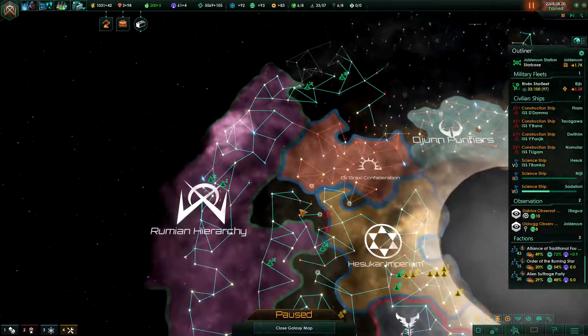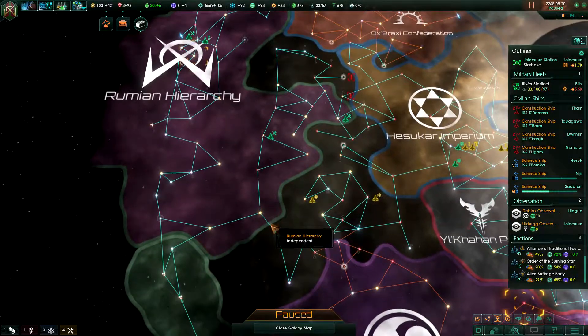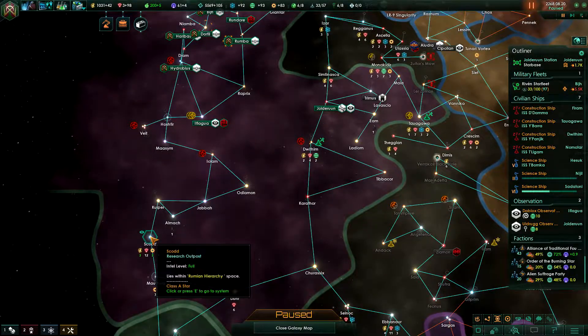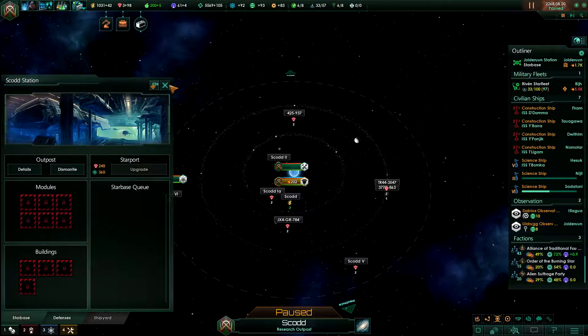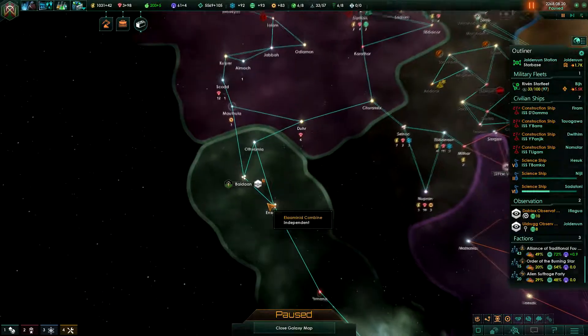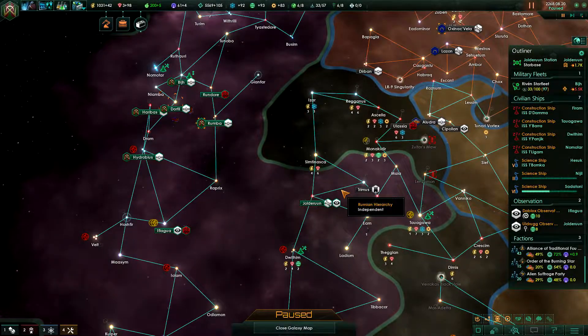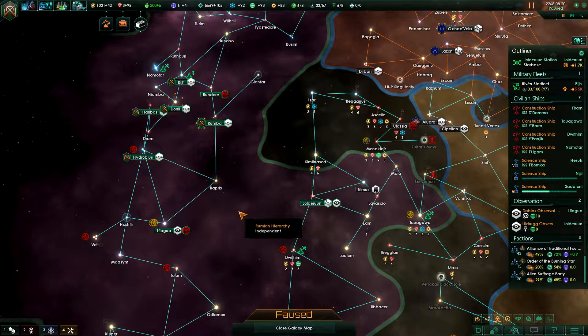I feel like I'm being run ragged, I'm falling behind — I probably am not falling behind, but there's just so much I can and want to do. I don't have time to do it all. I also want to build an outpost or a starbase here in case these guys get any funny ideas. I'm gonna have to do all of that in the next episode — because there's never enough minerals to do everything I want. If you have any suggestions or questions, leave them in the comments below. If you liked this episode, hit the like button and please consider subscribing. New episodes in Rumian Hierarchy come out every Tuesday, Thursday, and Saturday at 8pm CET. I will see you next time — thank you for watching.